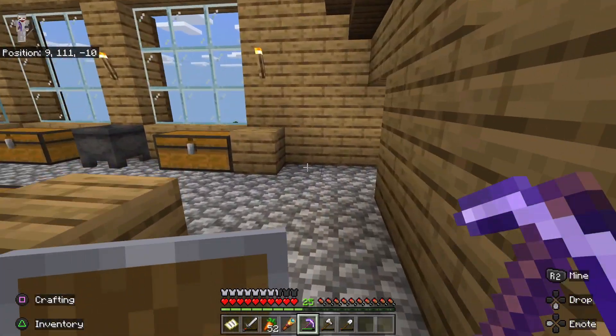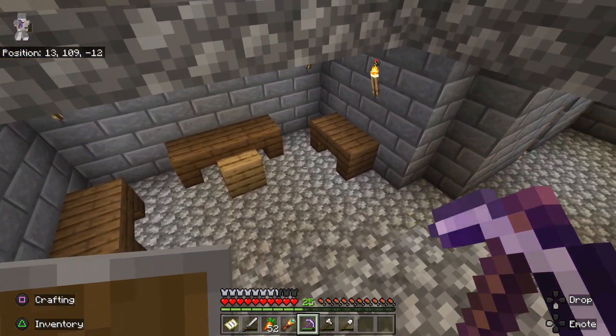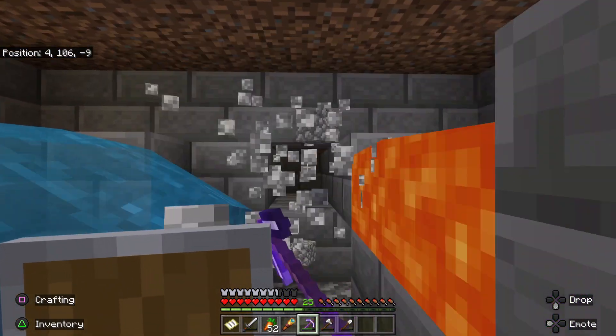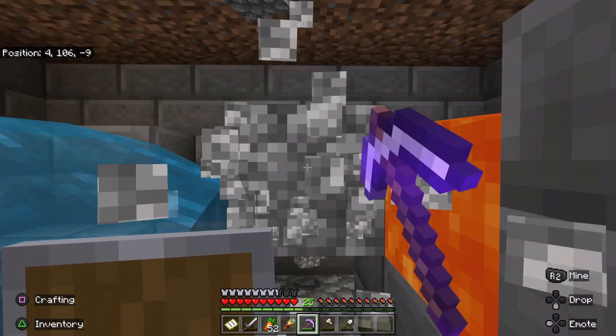I placed it down here in the basement to keep it out of the way. It has lava as part of the design, so I wanted to keep it out of the way so I didn't walk into it and catch fire on accident. Check it out — as I break cobblestone here with my pickaxe, it just keeps regenerating over and over. I can use this device to create unlimited cobblestone for whatever I want to build.